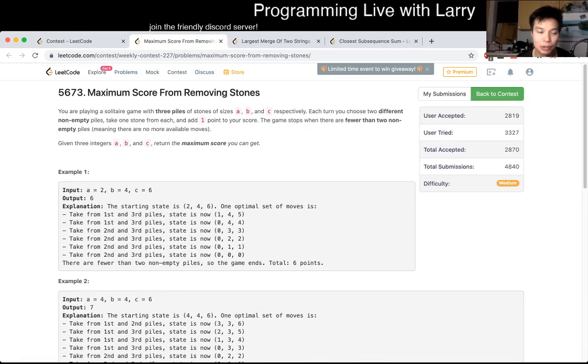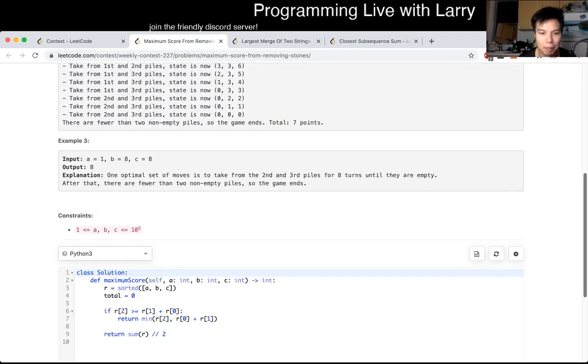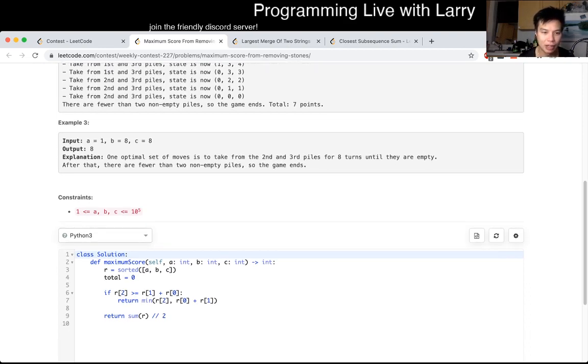I have to kind of prove to myself — I even use pen and paper to kind of write it out. But once you see the solution, you could kind of reason about it. There are really only two scenarios. One is where the biggest number — so I wrote it this way: the biggest number... I don't even need the total, I didn't end up using it.